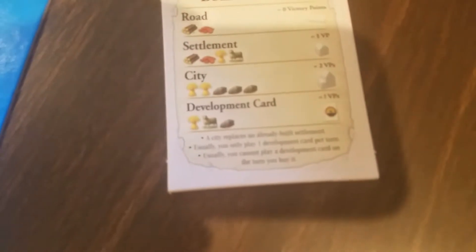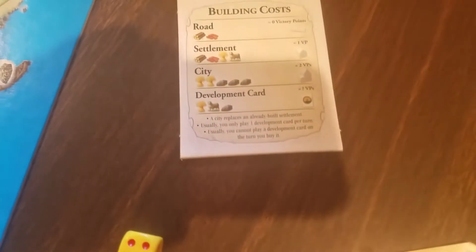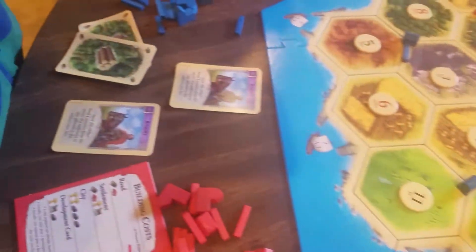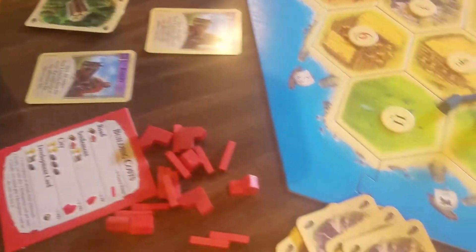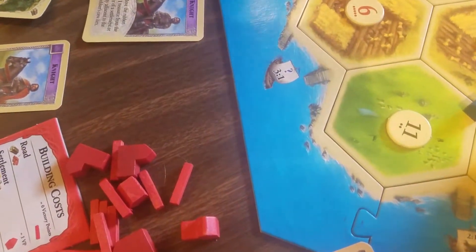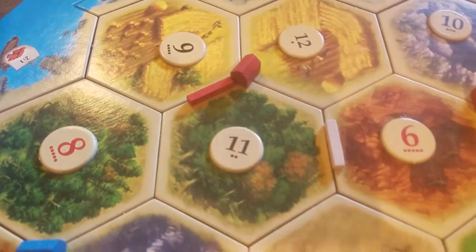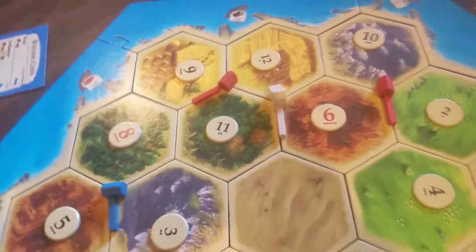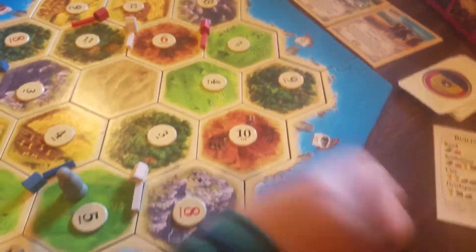And now I can make a city, with 3 ore and 2 hay. Cities, wherever they're placed, wherever they're intersecting with a hex, give you double the resources whenever you roll it. Also, cities have to be placed where there's already a settlement. So I'm gonna replace my settlement with a city. And cities give you double the points of the settlement — so it's like a big bonus.